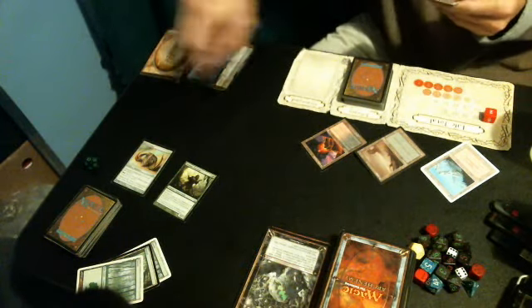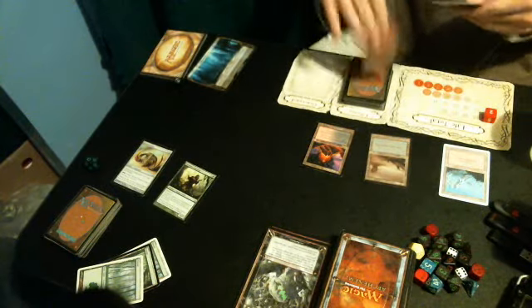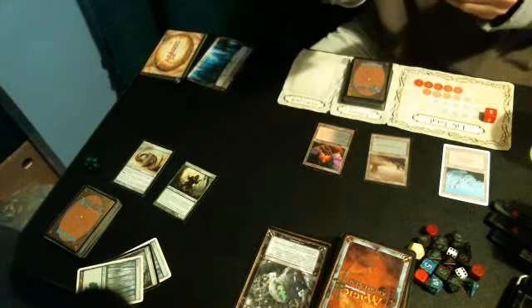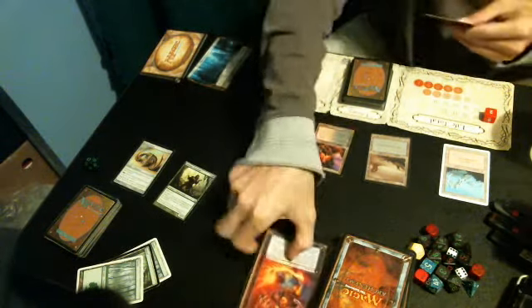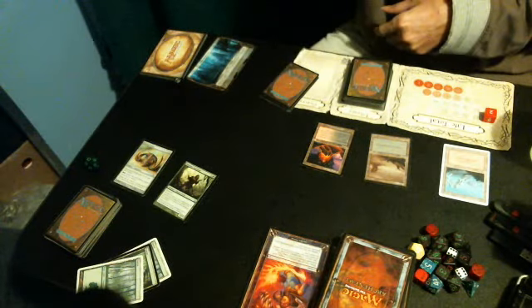Untap, upkeep — nothing. Time to start killing off my mana. Scheme: when set in motion, each opponent reveals their hand and you may choose a non-creature, non-land card and cast it without paying its mana cost. Neither of those are going to do a damn thing for you.